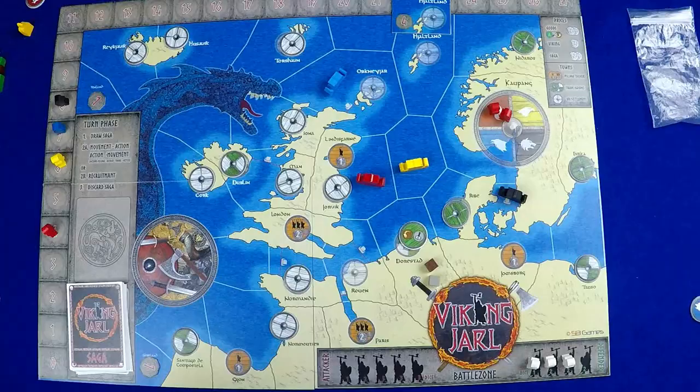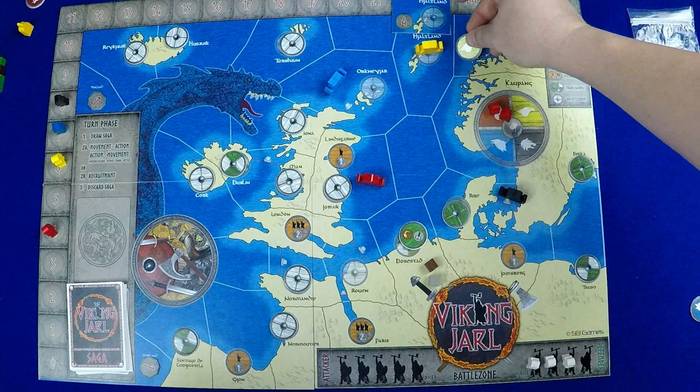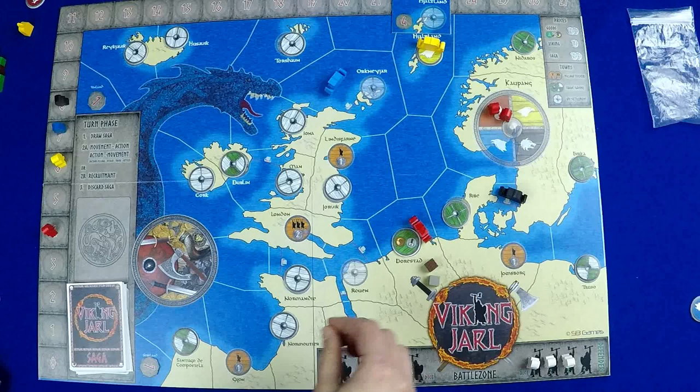At the beginning of the game during setup, some random location tokens are placed out on the map, which changes things up from session to session. These tokens, once revealed, will show you how many foes you have to fight or what goods you can buy there. Players take turns moving their ships and armies across the European map, conquering, trading, recruiting, and building settlements.